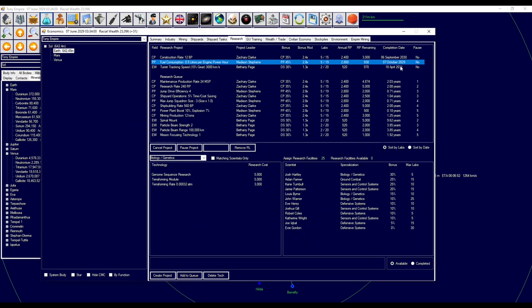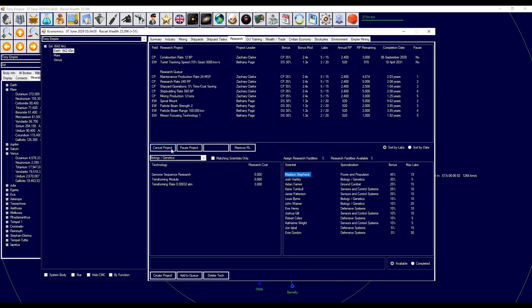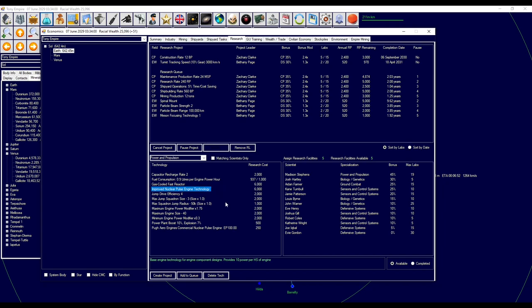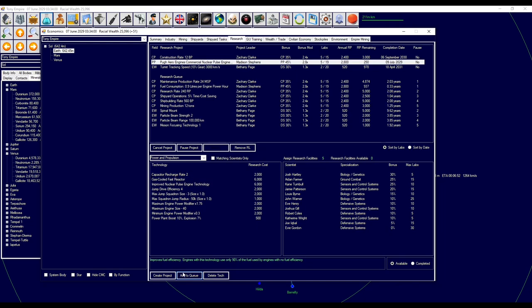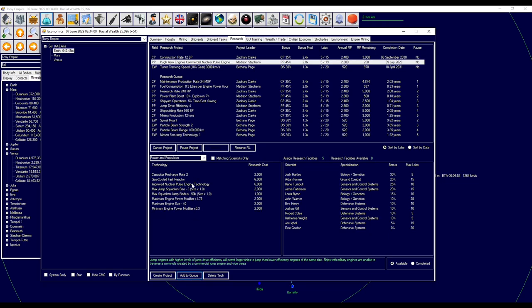When are you going to finish that? That's a while off. So what I'm going to do is cancel that project. Madison, if you could research that engine — it's all the way down here. You can have the five researchers. After that, I want you to finish that off, work on that because it's only 500, then get our jump drive efficiency up, and then work on a better engine. I think that could be good. Let's go out of research — it's probably not going to take long.